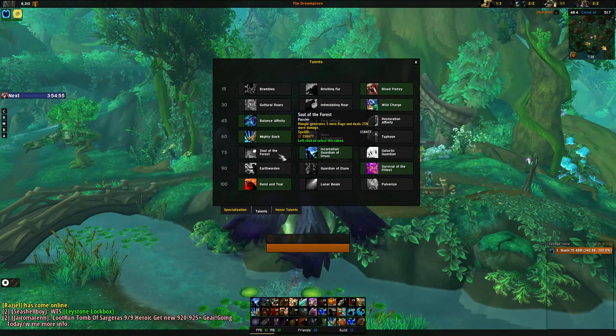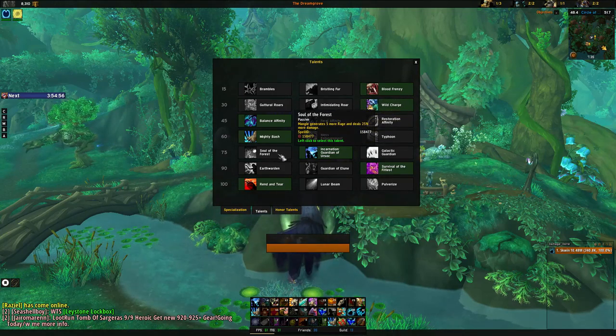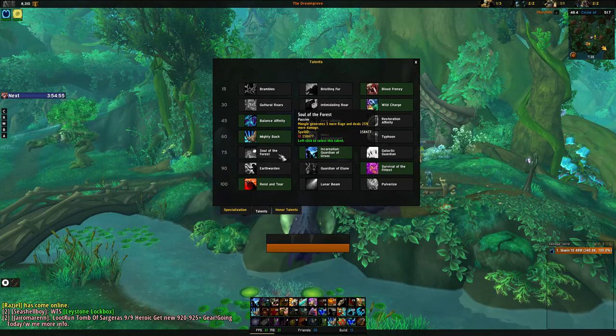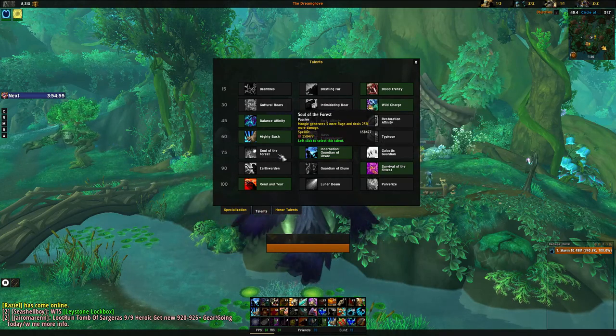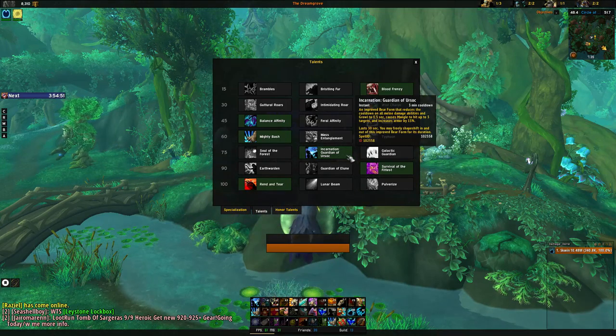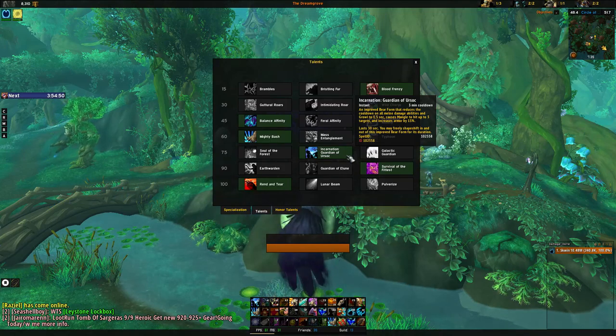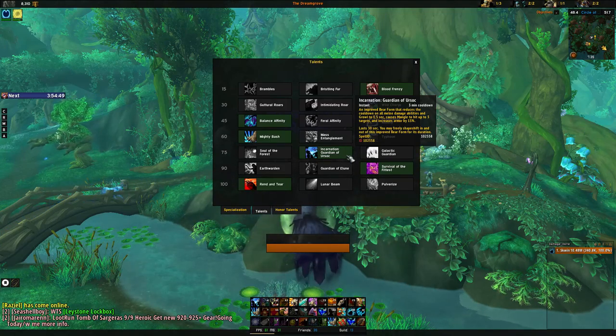Soul of the Forest causes Mangle to generate more rage and deal 25% more damage. Unfortunately this talent is weak because of its limited AOE benefits and rather low damage and rage generation — it's probably only good for single-target encounters. Incarnation: Guardian of Ursoc is a 3-minute cooldown that gives an improved bear form for 30 seconds, providing 50% more armor, causing Mangle to cleave, and reducing the cooldown of Growl. It also makes Thrash usable off cooldown, making this talent great in Mythic Plus situations with massive pulls.